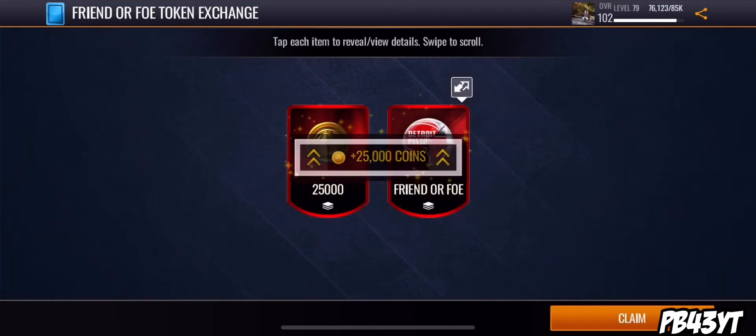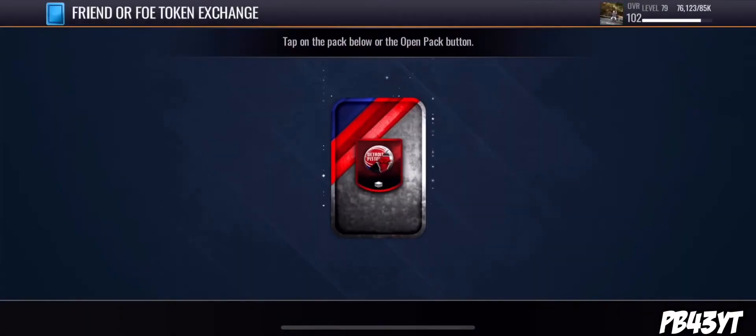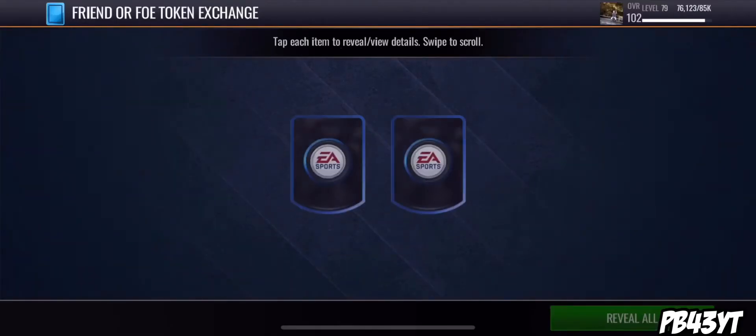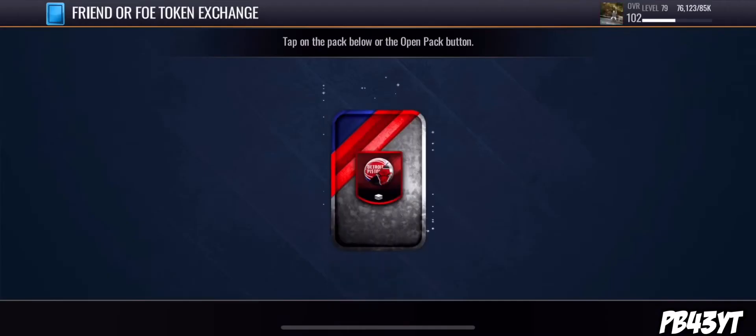There you go - I just made 25,000 coins from that pack and that's from completing an objective. 25,000 coins right there. That's like the best possible pull you can get, and then let's see what we get out of here - a 10,000 coins. See, this is how you make so many coins.